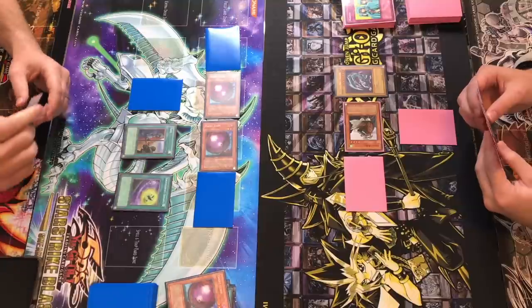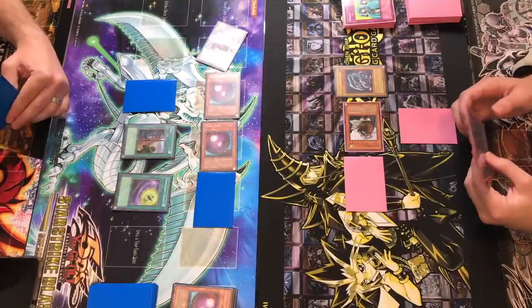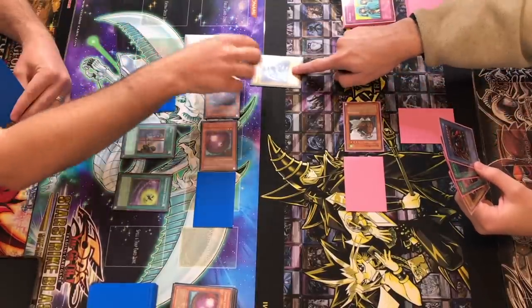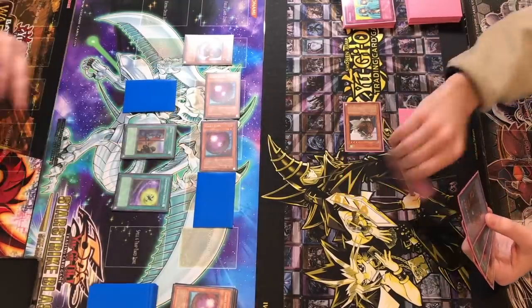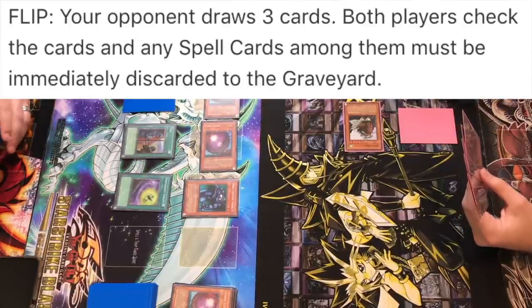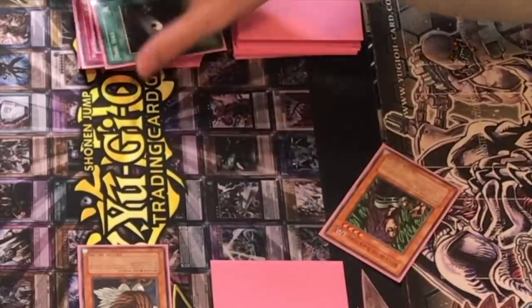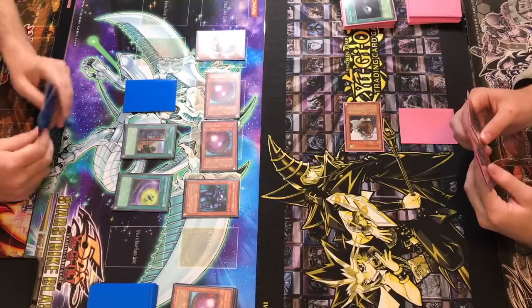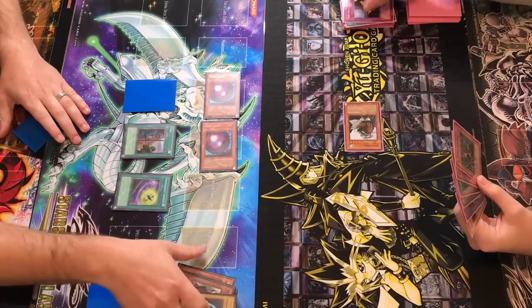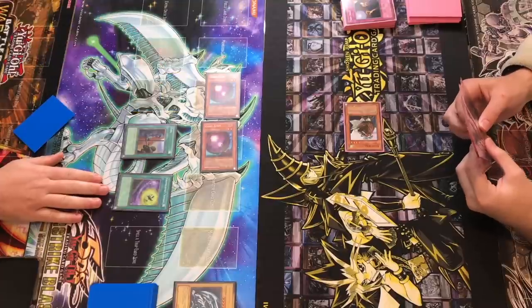This is gonna get weird. Penguin Soldier — you can return up to two monster cards from the field to the owner's hand. Thank you, and thank you — those two. Flip this — your opponent draws three cards, both players check the cards and any magic cards must be immediately discarded. And I'm gonna tribute for the Blue Eyes White Dragon! It's the fourth time! And I guess it's your turn.